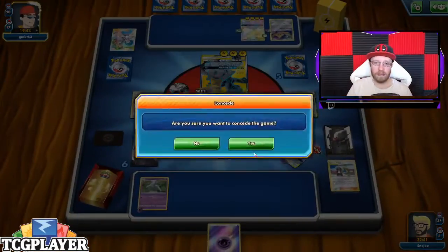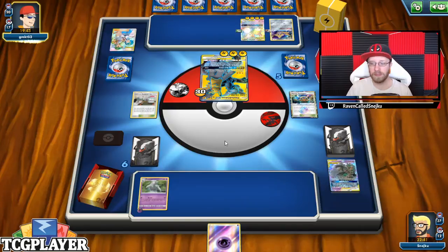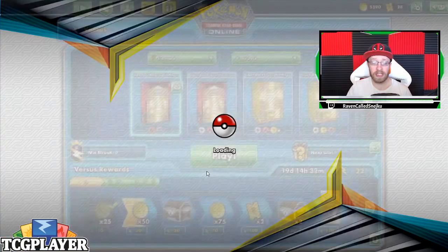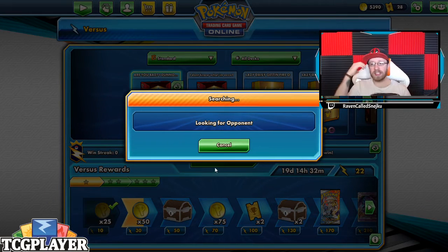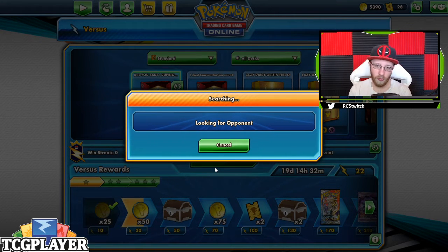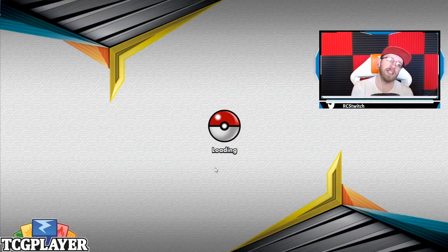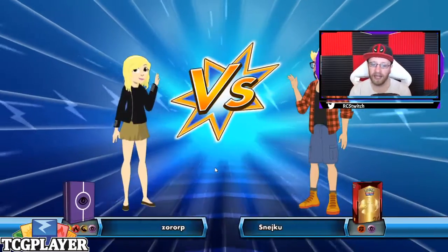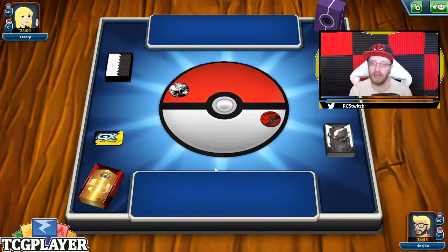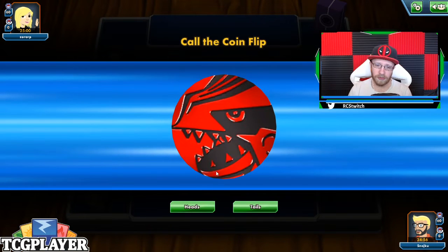Let's go to game number two. Let's not waste time — let's play game two to showcase the deck in full force. It's really fun. You need to set up, and if you can get that setup you're good. But if you don't have Research Lab turn one, that's why we play Green's Exploration and Poké Gear — you need that turn one setup.